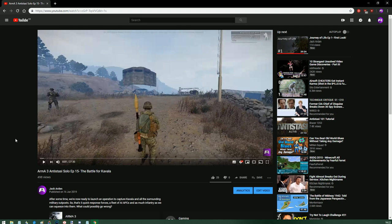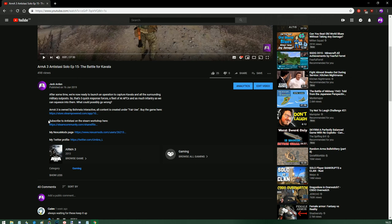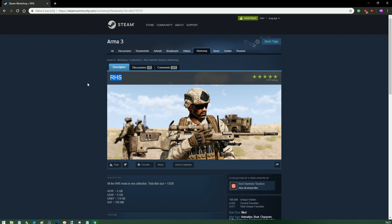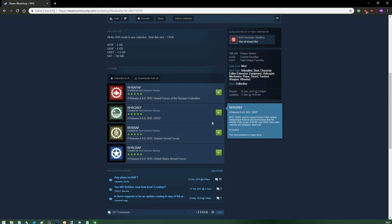Thanks to the Steam Workshop, subscribing to mission files and mods is very easy to do. To find the version of Anti-Stasi I play, which is 1.3.5, follow the link to the Steam Community page I put in the description of all my Anti-Stasi videos, and in the pinned comment on this one. Log into Steam and simply click Subscribe. Follow the link in the pinned comment also to the RHS mods collection, and subscribe to the AFRF, GREF, and USAF mods.